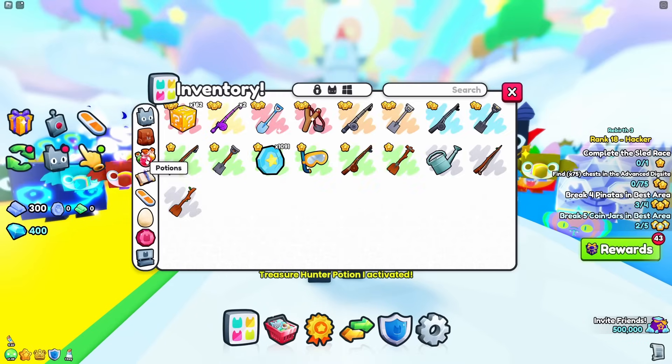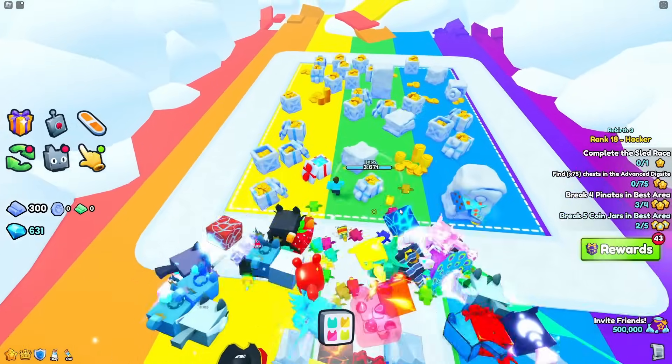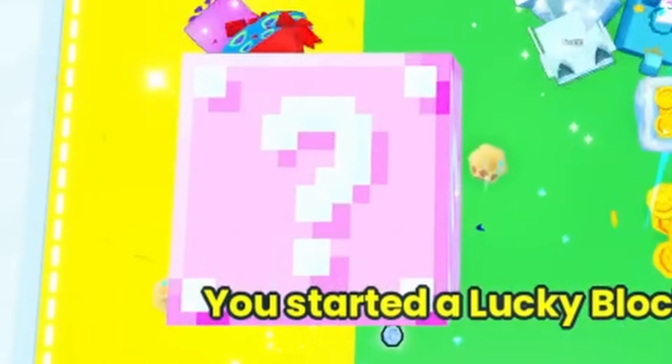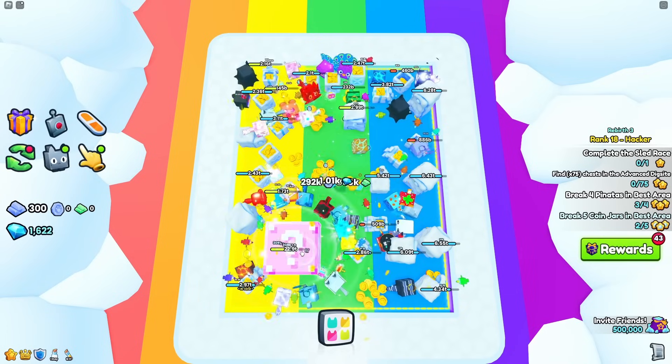Alright, so there goes all of our stuff, and as you can see, the rest of my inventory is pretty much empty. So let's start farming these lucky blocks. Let's place our first lucky block to see what we get. There it goes. Let me activate auto farm, and let me start clicking the lucky block as well so it breaks faster.